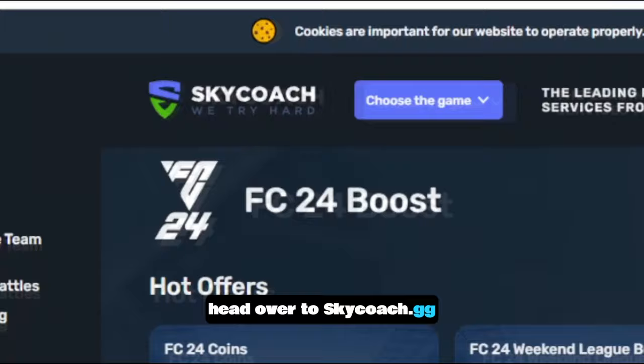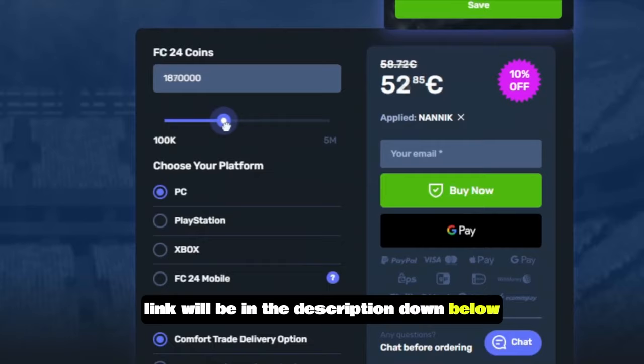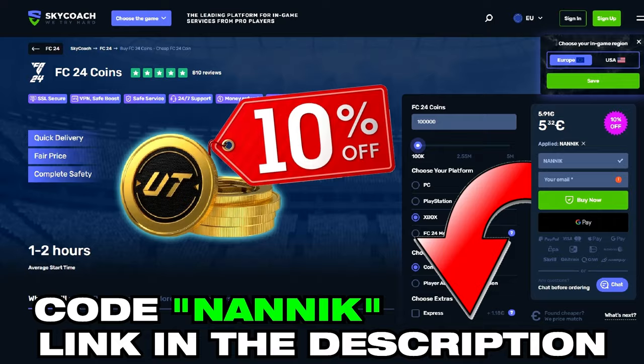If you need help in FC24, head over to skycoach.gg where you can get boosts in Weekend League and rivals. You can buy FC coins as well as get yourself 10% off on all orders using code nanic. Link will be in the description down below.